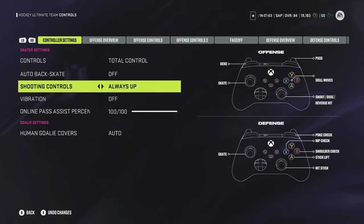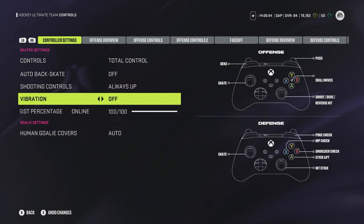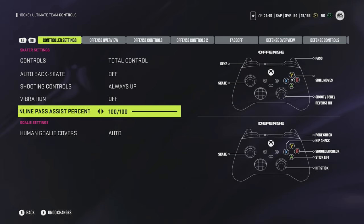Shooting controls should always be set to 'always up' — you don't want camera relative. That way you can maintain in your head that flicking up is always going to work. Vibration off — it's just going to cause soreness in your hands. Online pass assist percentage should be 100%. All pass assist does is open up the range that a player has when receiving the puck; it does not change where your passes go.